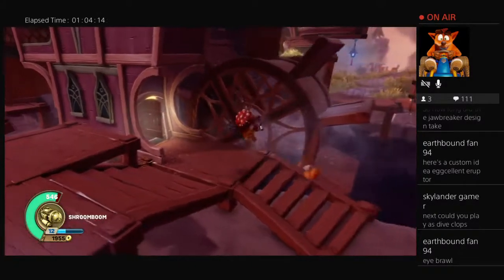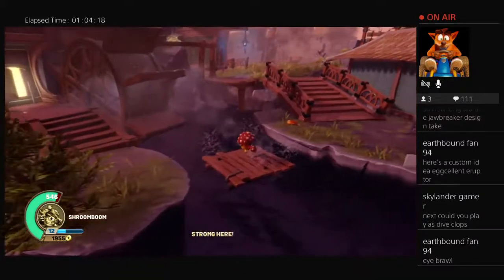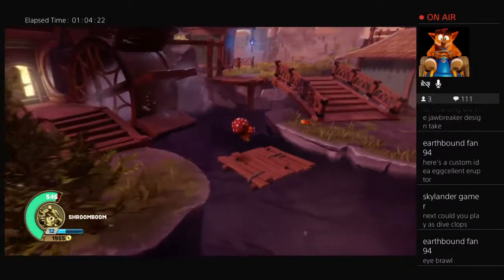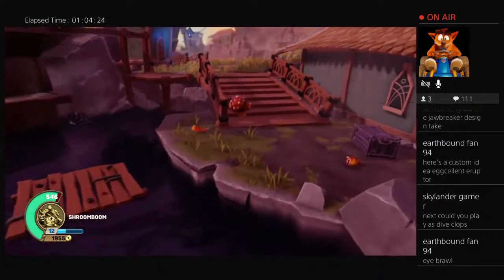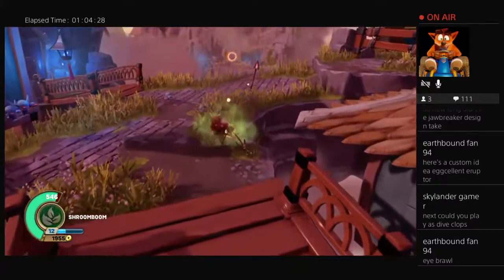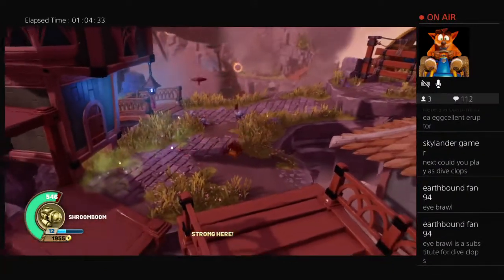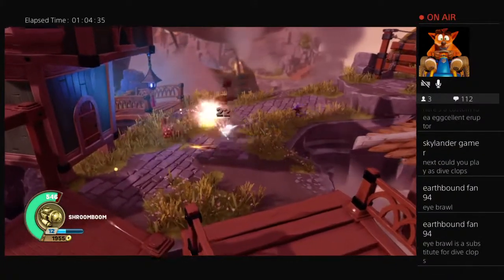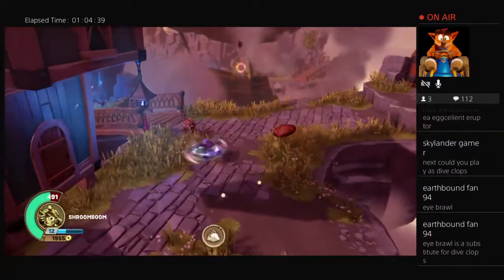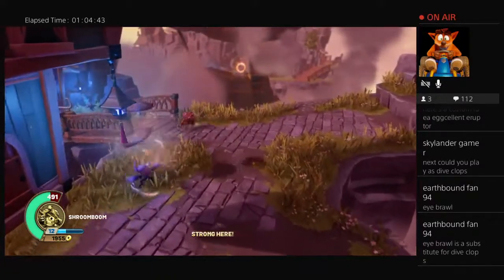When I was upstairs grabbing Shroom Boom I also brought the Thump Truck with me so we can switch if we have to go to land vehicles again. Eyebrow is a substitute for DiveClops — yeah man, Eyebrow, like they're brothers. They're both just eyes and they both have different bodies. Okay, I believe I can buy some upgrades from Persephone — create a damaging Spore Cloud. Now we've only got one more upgrade — a damaging Spore Cloud that does 10 damage. That's actually not bad. In combination with just going like that it'll be good.